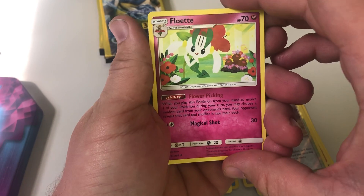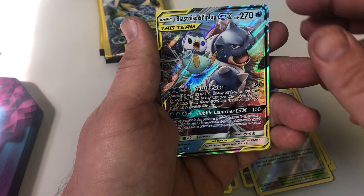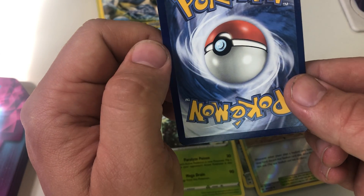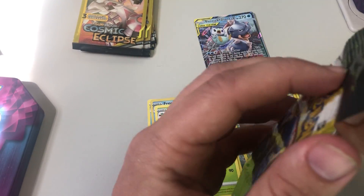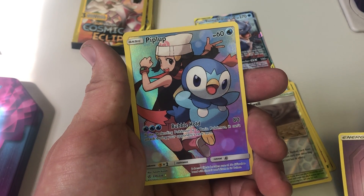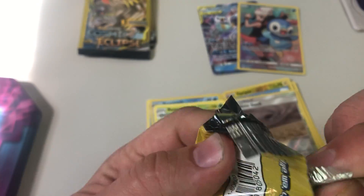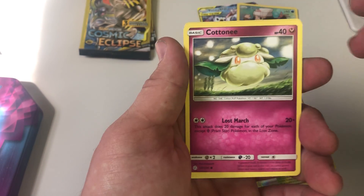Uh-oh — my luck just changed! Flute, Weezing and Grimer. Oh! I was just thinking the other day I did not have a Blastoise — Blastoise and Piplup! That is awesome. There's the back — that's just about perfect, that is awesome. Phantump, Energy, and a Piplup Secret Rare! It is a Piplup Parade!